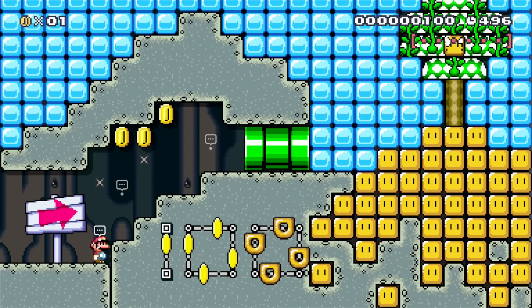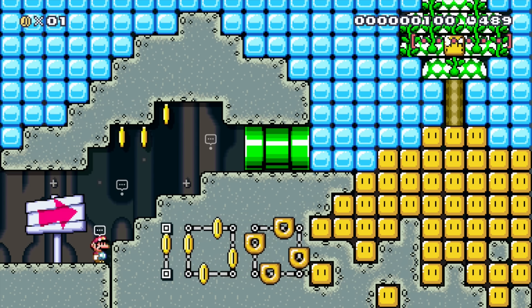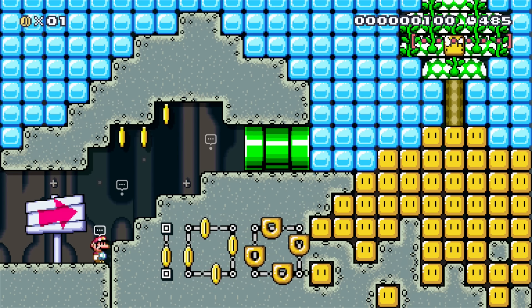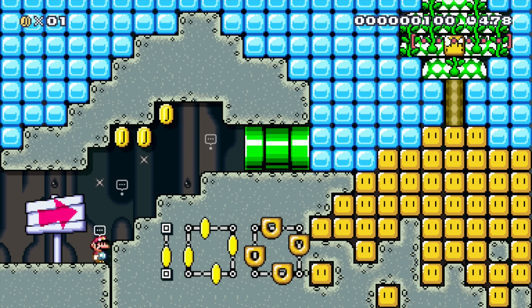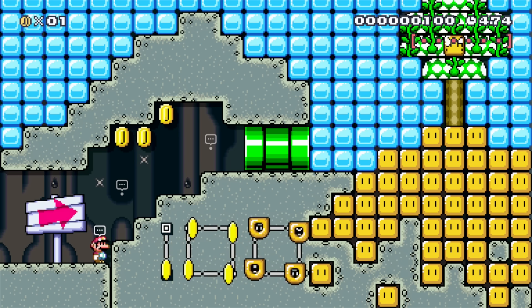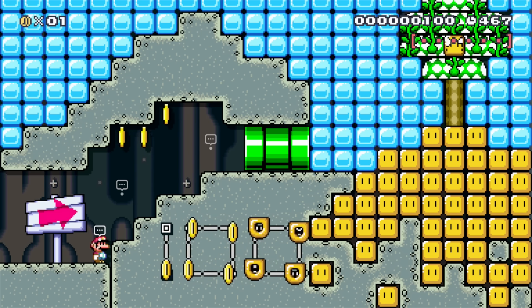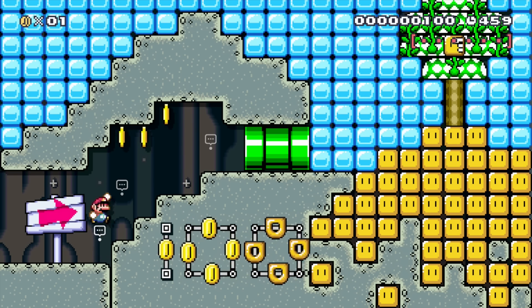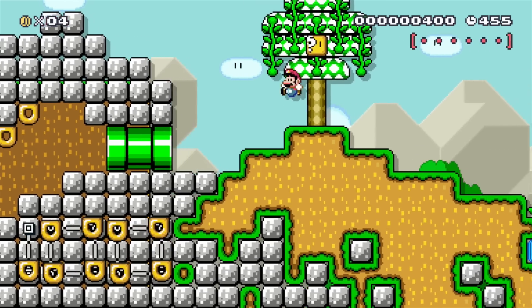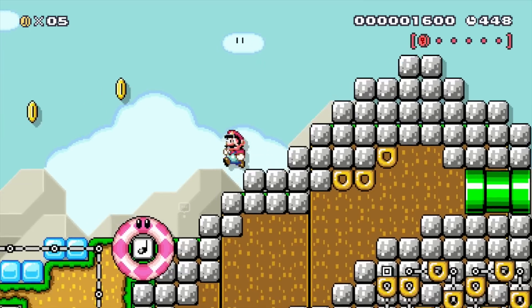I figured it out. Apparently, because checkpoints save how many pink coins you've found, if you find pink coins, save at a checkpoint, and then collect all the remaining coins, you'll be short by however many pink coins you collected before the checkpoint — because those don't get added to your coin count again. I had two pink coins when I hit the checkpoint, so the highest possible total from that point was 98, not 100. That seems like a flaw in the 100-coin challenge with checkpoints, which I did not realize until right now while filming.